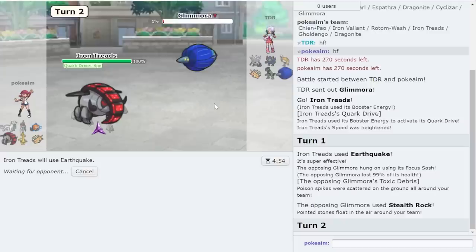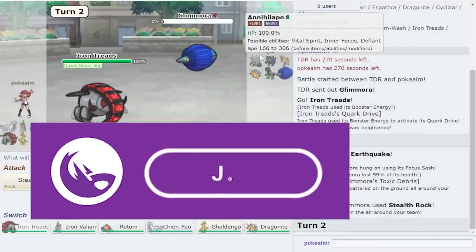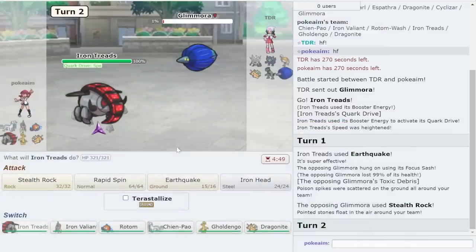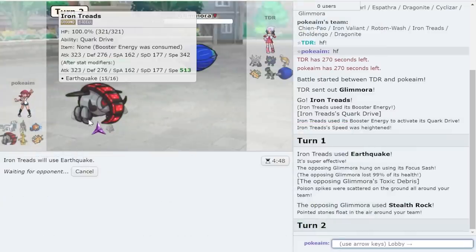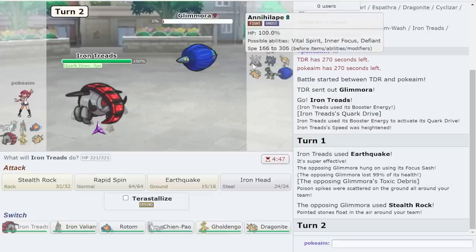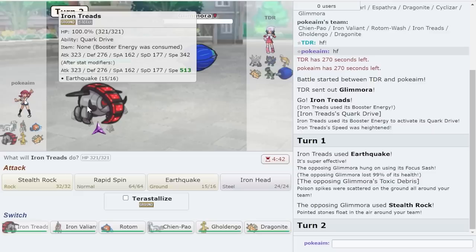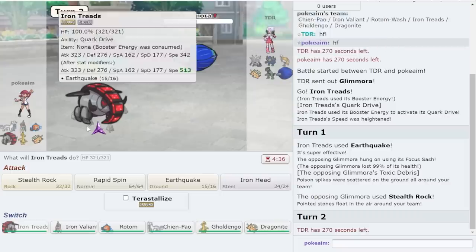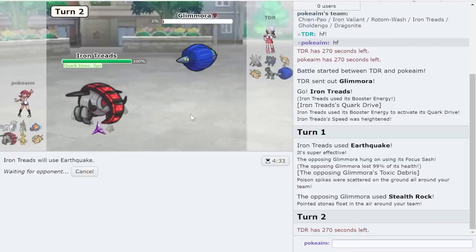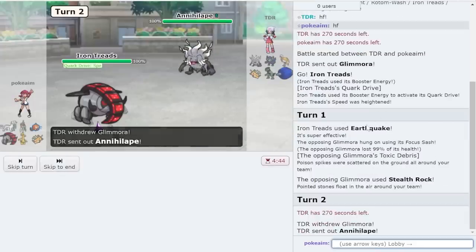They should go out into their Ghost-type, so I'm just going to Earthquake again. Iron Treads is really good — if I Rapid Spin they basically lose their hazards, so I don't expect them to stay in. It doesn't make a lot of sense. I get rid of the Stealth Rock and Toxic Spikes for free, so I'd always go Annihilape here. I'm doing a lot with this 323 Attack. If y'all enjoyed the tournament content make sure you leave a like and subscribe — I'm on my way to 400K. They go Nihilego exactly.